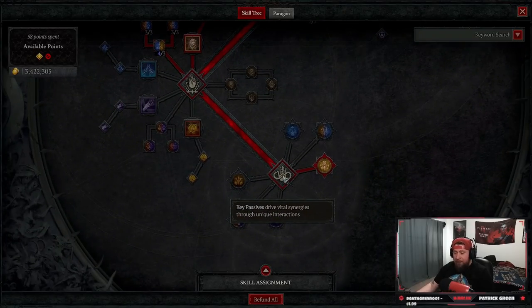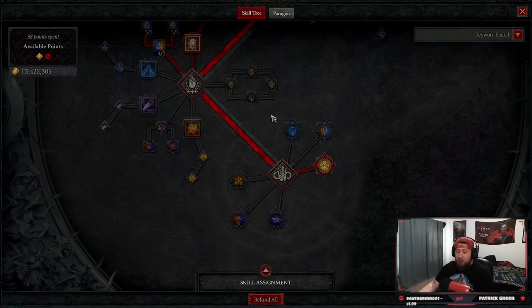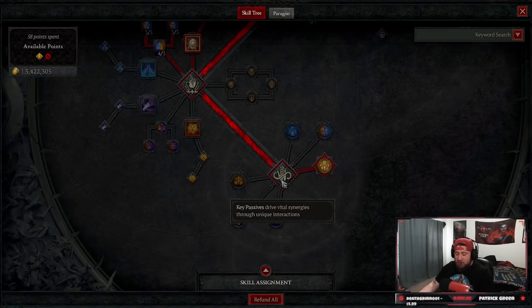Then our key passive: Earthen Might. Damaging with Earth skills gives us a chance to regen all our spirit so we can cast more Landslides, causes our attacks to be guaranteed Critical Strikes for 5 seconds — which is even better. Even if we don't have Terra emotes, this helps us automatically deal crits all the time. Almost every attack should be a crit. That is the build.